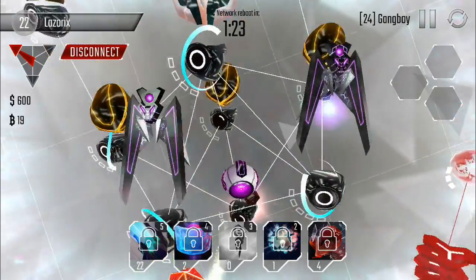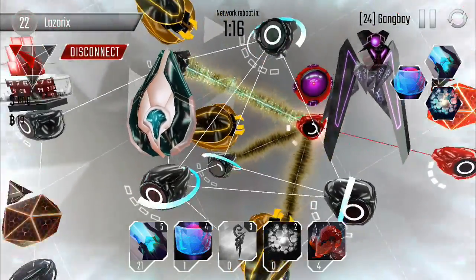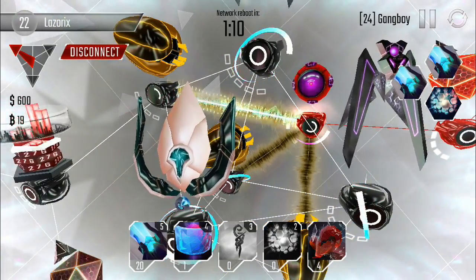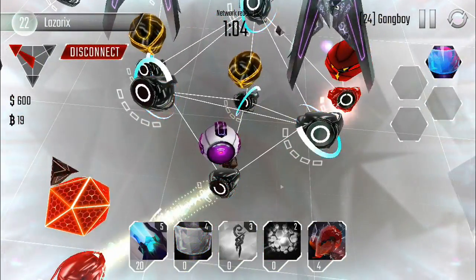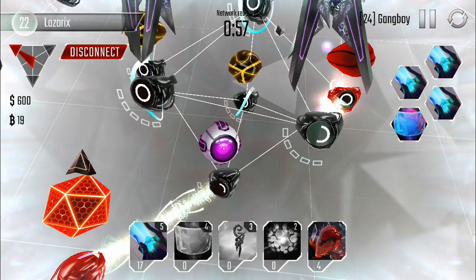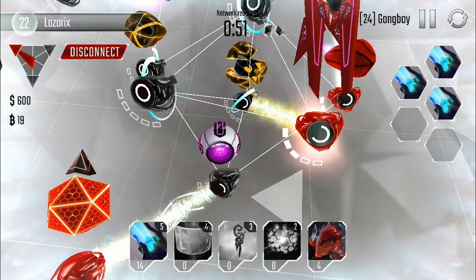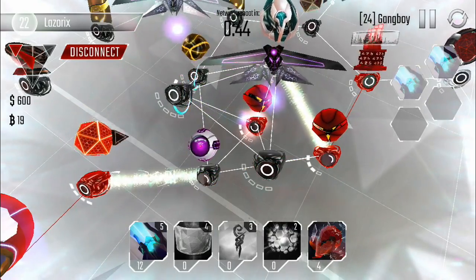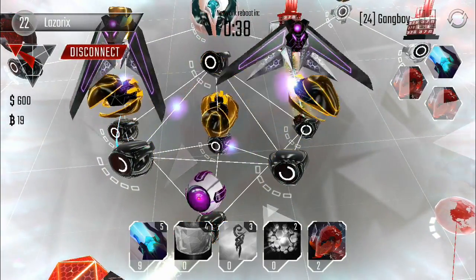For some reason his beam cannons were attacking two different turrets, which was weird. That protector is going to go down again. For me, when I'm using the protector in combination with the kraken, it works out great because the kraken will quickly take down one of the three turrets, and then the protector can regenerate fast enough against just two. So he did make some headway there but then lost all his ground.